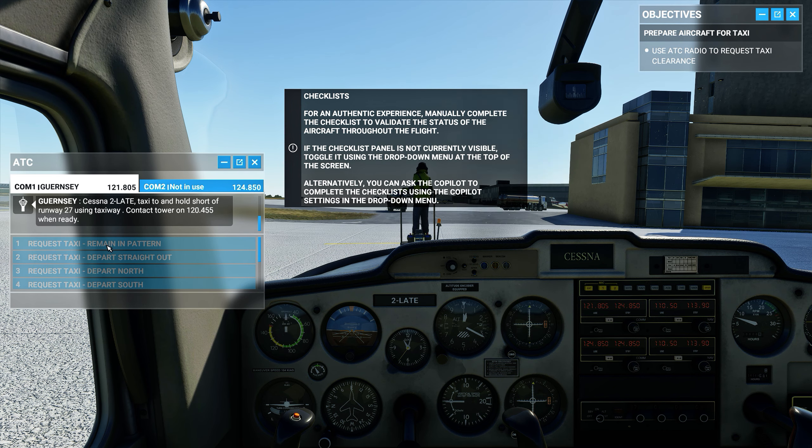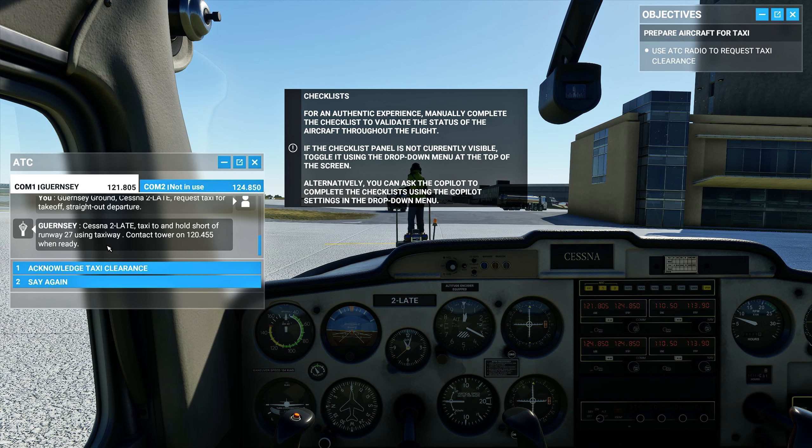Guernsey ground, Cessna 2 Lima Alpha Tango Echo, request taxi for takeoff, straight out departure. Cessna 2 Lima Alpha Tango Echo, taxi to and hold short of runway 27 using taxiway, contact tower on 120 decimal 455 when ready. Taxiing, hold short runway 27 via taxiway, Cessna Alpha Tango Echo.